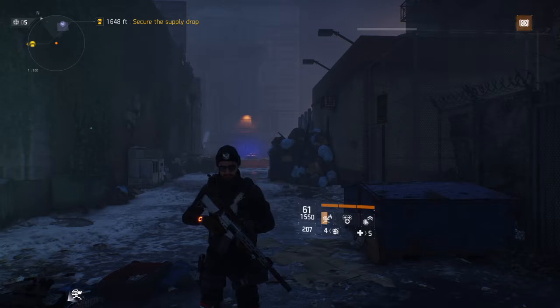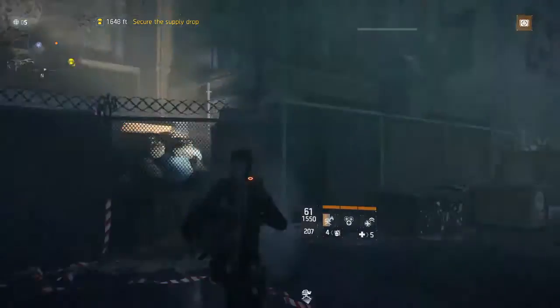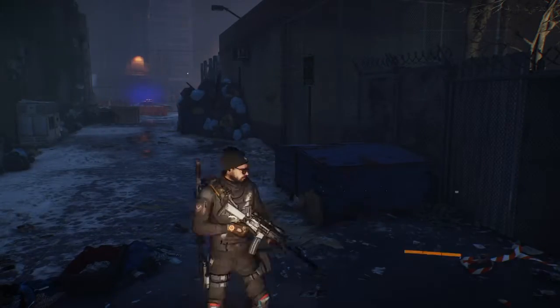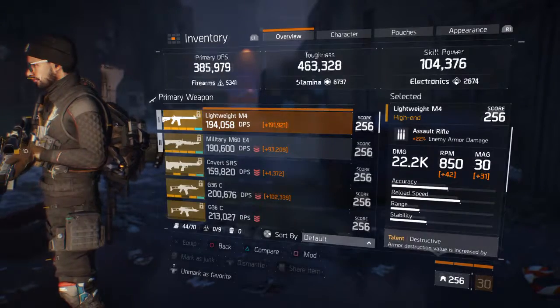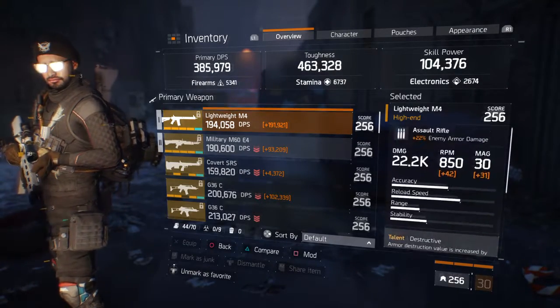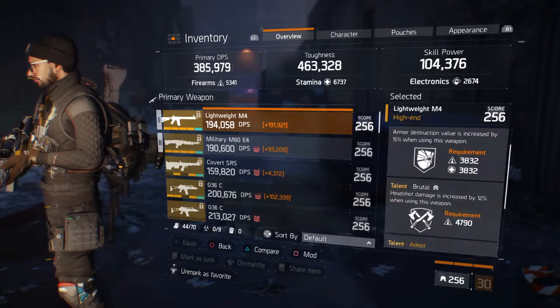Hello everyone, this is Gone Rogue aka StickyJ87, and here I am showing you my build. First off, I'm running the Lightweight M4 doing 22.2k damage and 22% enemy armor damage.